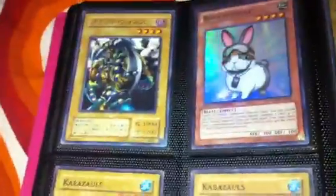Got some Gishki stuff. Pink sleeve. Got a playset of these — I'll sell this playset for $5, supers.